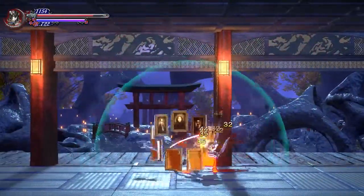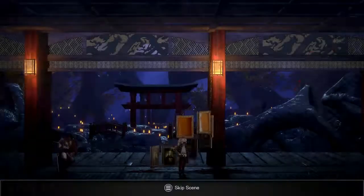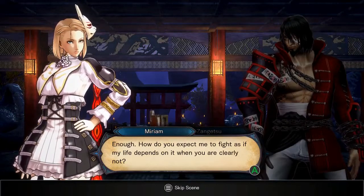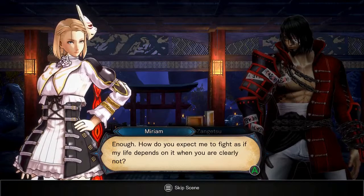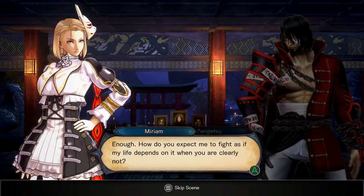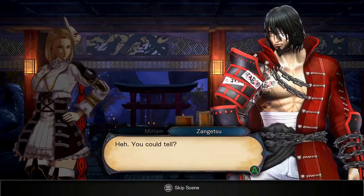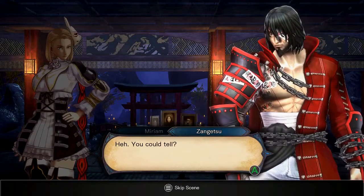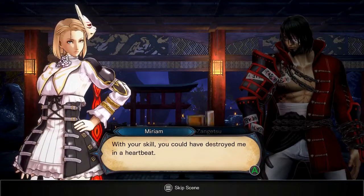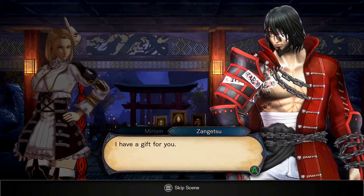I think the animation for that cutscene got a little messed up. "Enough. How do you expect me to fight as if my life depends on it when you are clearly not?" Bunny Morphosis actually almost took us through the whole fight. I probably didn't even need to heal there. "With your skill, you could have destroyed me in a heartbeat. I have a gift for you." Well, maybe on a different difficulty you could have.